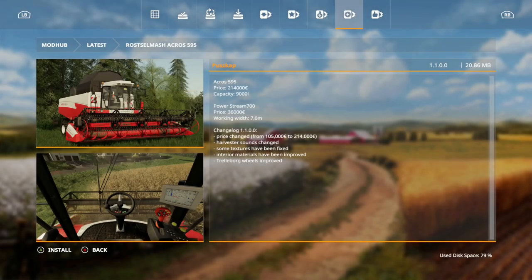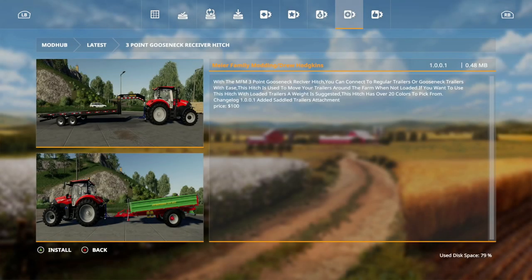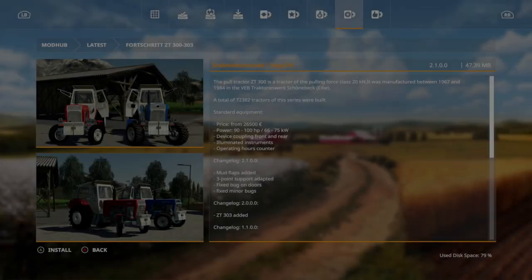The Russell Mash Acros 595 update: price changed from $105,000 to $214,000 — a huge difference — harvester sounds changed, some textures fixed, interior materials improved, and Trailboard wheels improved. Also, an update for the 3-Point Gooseneck Receiver Hitch from Mirror Family and Drew Hodgins: added saddled trailer attachment. And an update for the ForShrit ZT300-303: mudflaps added, 3-point support adapted, fixed bug on doors, and fixed minor bugs.